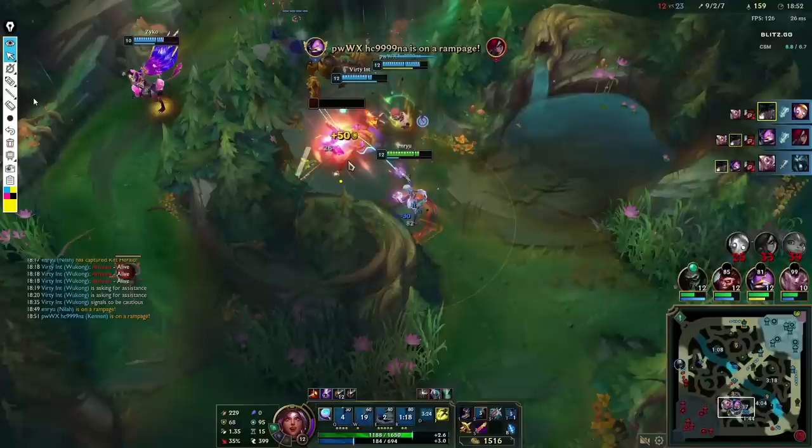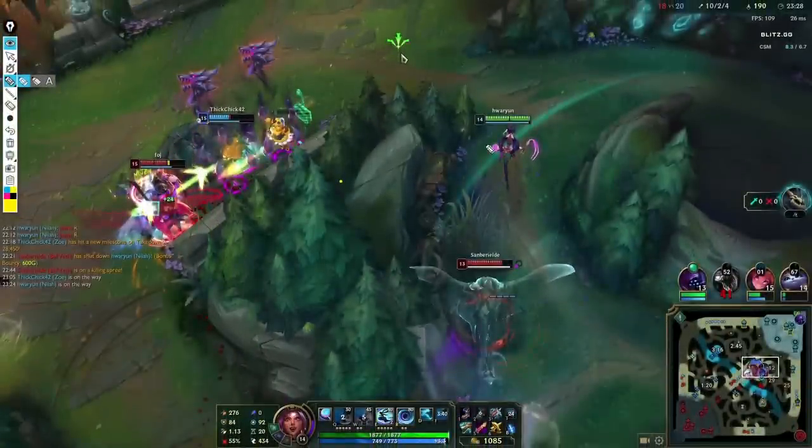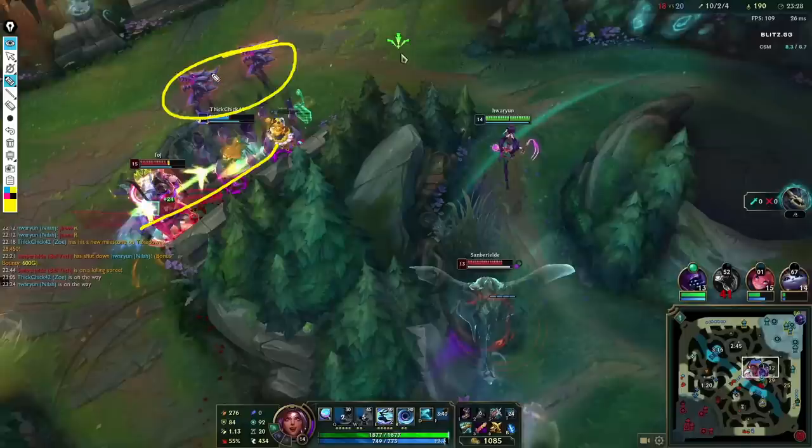Very good cleanup by my teammates. This is an example of how Nilah can engage to start a fight. This next team fight is a little different — this is how you play Nilah in team fights where you don't have the numbers advantage. The Darius is hitting two of my teammates and both of them have five stacks of Darius's passive on them, so they're pretty much dead. What I want to do is walk over here and maybe look for a possible kill or just walk out, then just react to how the enemy plays.